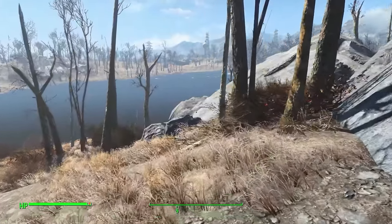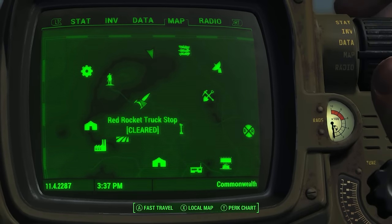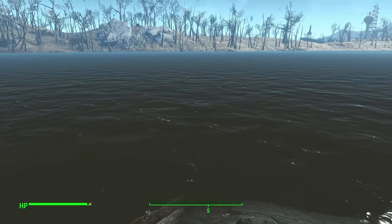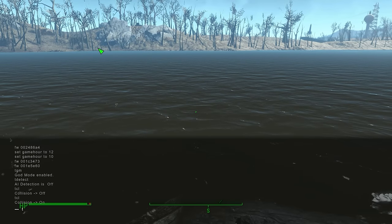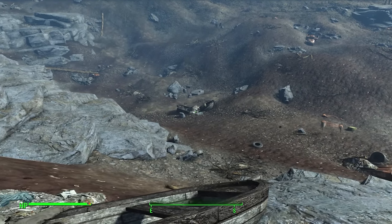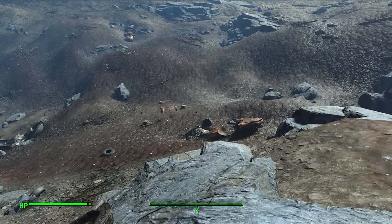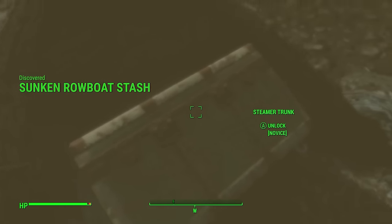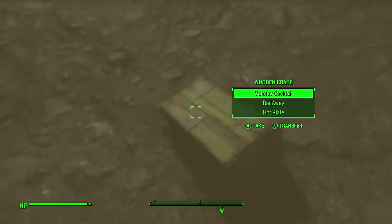A fan favourite just north of the Red Rocket Truck Stop is the Sunken Rowboat Stash. Toggling off the water system to show you exactly where it is — there's actually another box there I didn't even know existed. Delving into the water, on the boat there is a steamer trunk with a novice lock full of really good gear. And since we're here, we may as well go check that other box — would you believe it's full of items. The more you know.